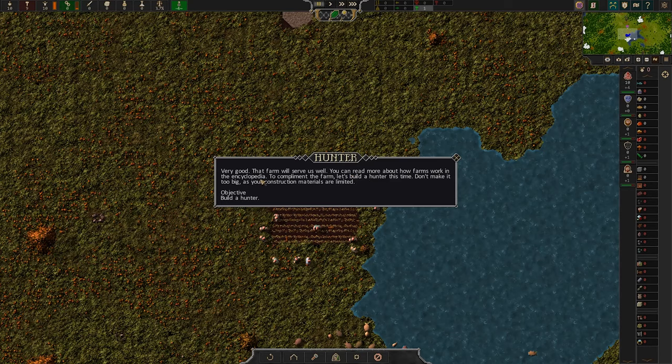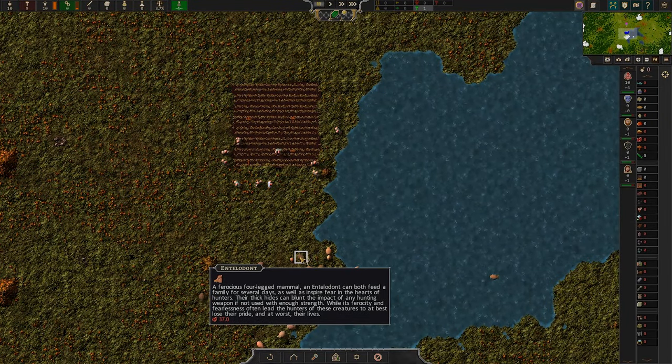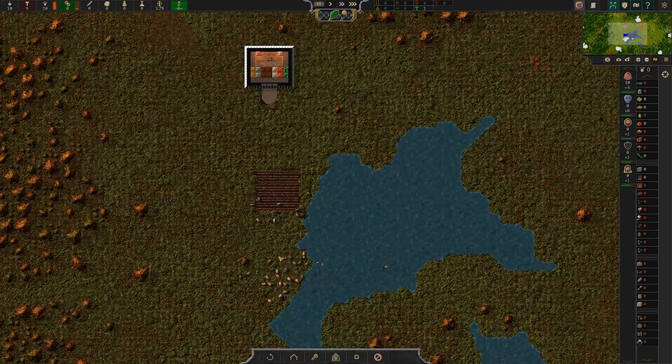To complement the farm, let's build a hunter this time — don't make it too big as construction materials are limited. There's a ferocious four-legged mammal nearby called an entelodont, which can feed a family for several days but is dangerous to hunt. So presumably it's dangerous, are there other animals nearby?